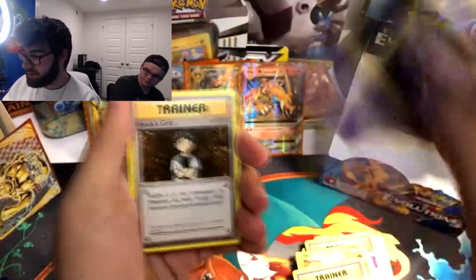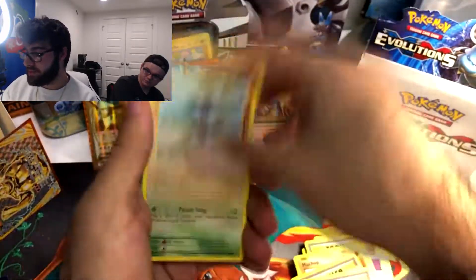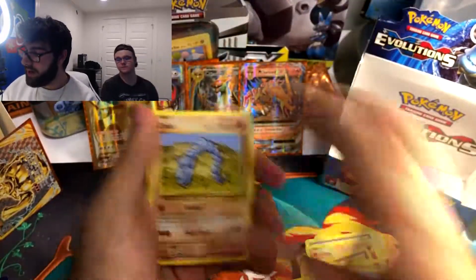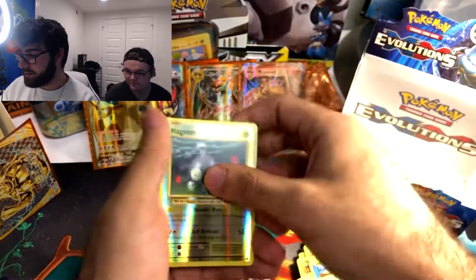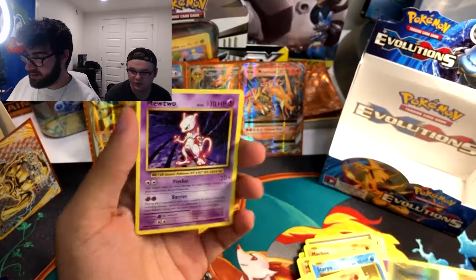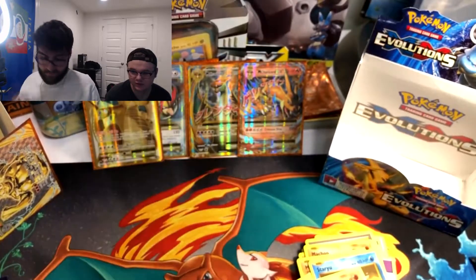Revive, Haunter, Brock's Grit, Machop, Weedle, Doduo, Staryu, Onix. A Reverse Holo Magnemite. And a Mewtwo. I have this already — I think this is a sick card, so I'm fine with that.